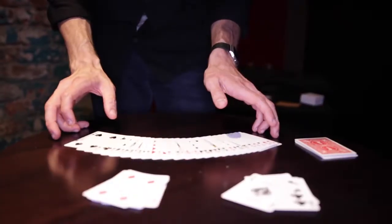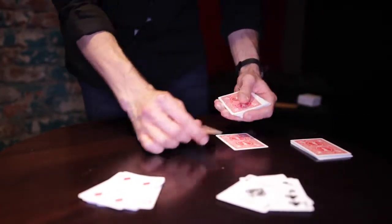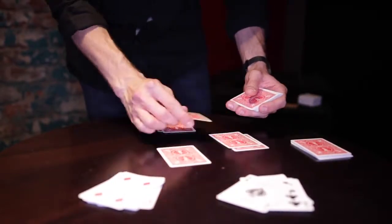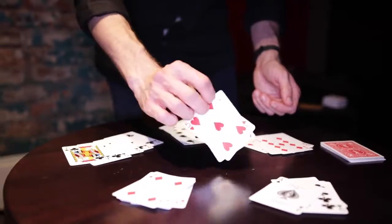Phase two: the spectator cuts off some more cards. They remove one and hide it — they don't even look at it themselves. You spread the cards on the table face-up and look at them for a second, maybe two. Turning them face-down, you then deal out four piles which are revealed to be all of the hearts, all of the spades, all the diamonds, and all the clubs. All of this is done at an impressive and amazing pace.